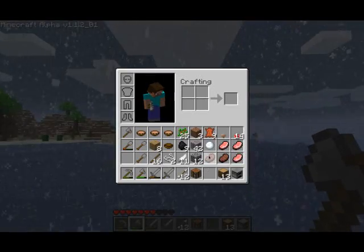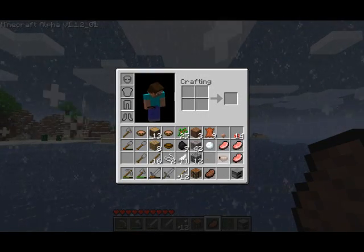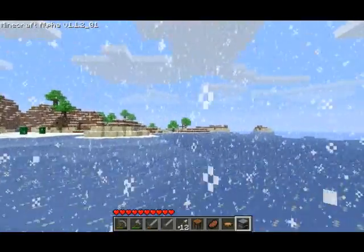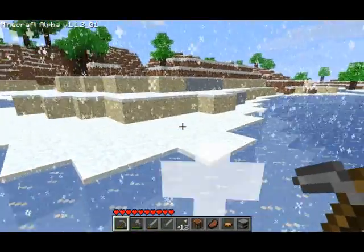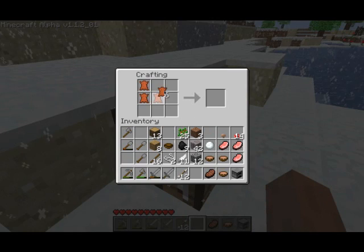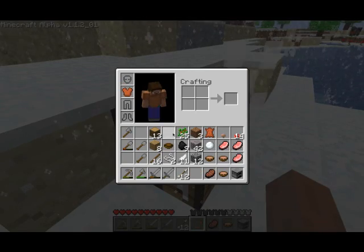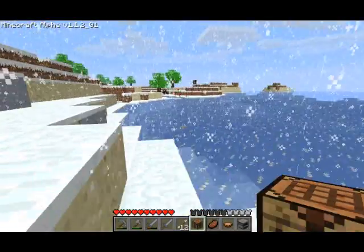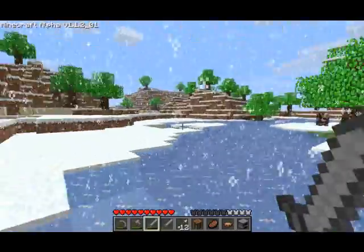I'll just quickly heal up a few hearts while I'm here and keep an eye out for some pigs and perhaps some cows, because I do have 9 pieces of hide so I can put together a chestplate to help reduce any damage that I take. We'll get a chestplate up and going. There we go. And see if we can acquire a few more pieces of leather.